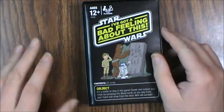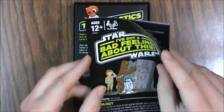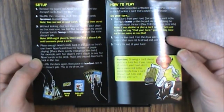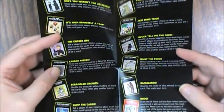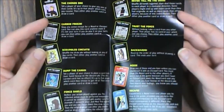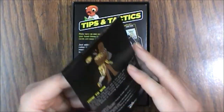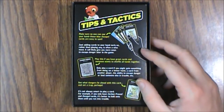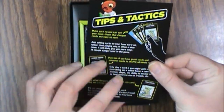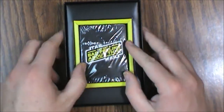With 63 cards, we should be able to tell if it's all there fairly quickly if you buy it used. There's a rule sheet — I don't like these folded ones; just put a staple in it. It is glossy, which is about the only thing going for it. There is also a tactic sheet, just a cardstock piece with different ideas on tactics.